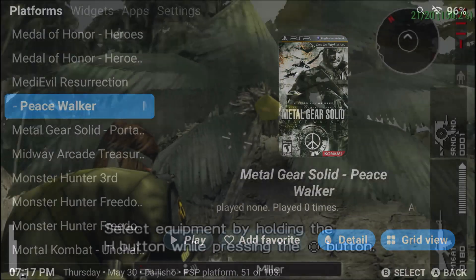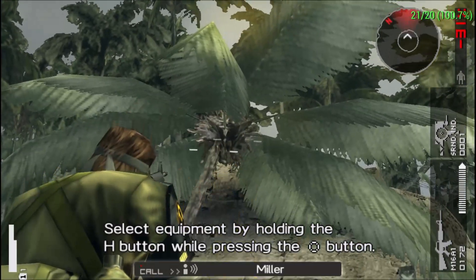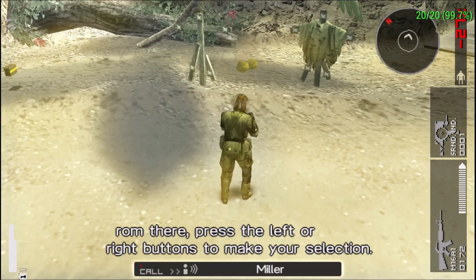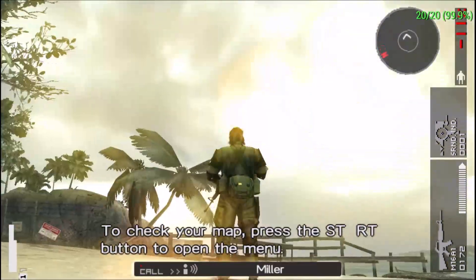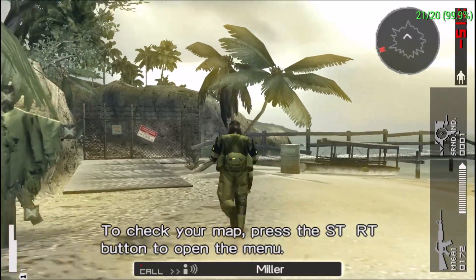Carry your flight's equipment by holding the button, or using the circle button. From there, press the left or right buttons to make your selection. To check your map, press the start button to open the menu.